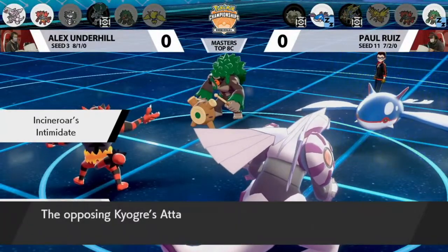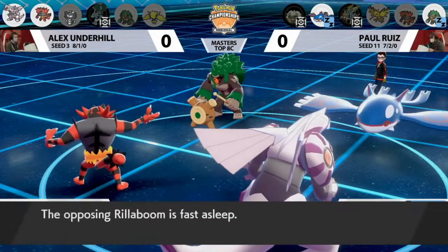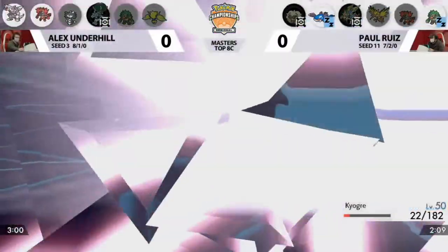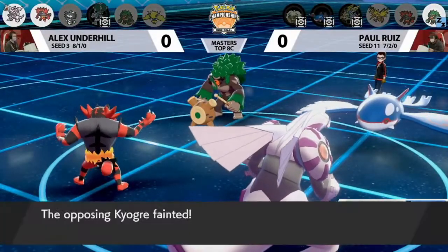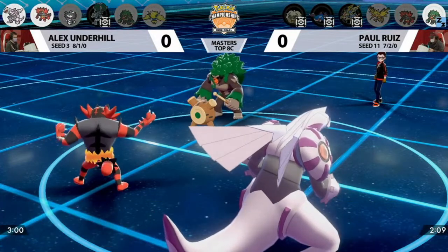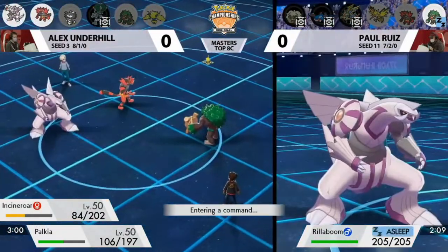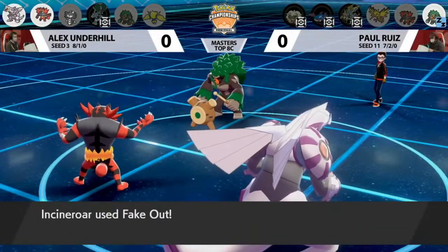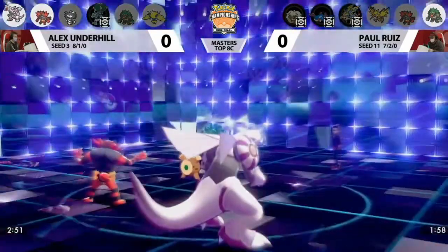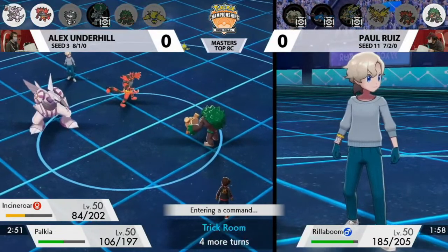Going into Game 2, seeing how detrimental Gothitelle was and how it shut down Paul's strategy, adapting against it is something Paul has to consider. Palkia gets the Spatial Rend into Kyogre with a critical hit — looked like it would have gotten it anyway from previous damage. Once Rillaboom wakes up, the situation will be clear that it cannot 3v1 this. Alex plays the endgame perfectly, cycling Incineroar in and out to keep Rillaboom's attack lower. Fake Out shuts Rillaboom down and Trick Room goes up on the field again.